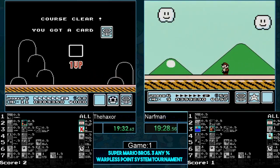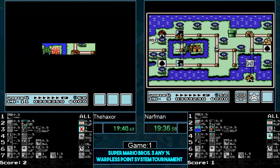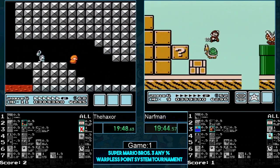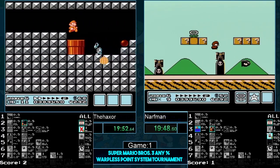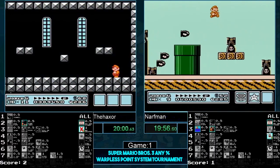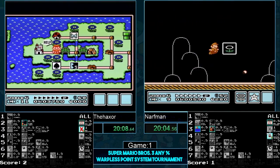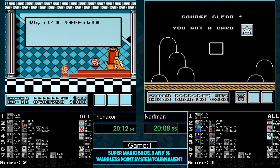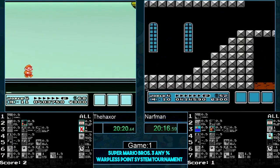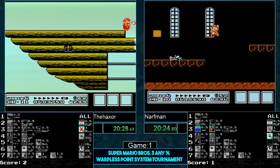That's either the P-wing or the cloud, so he's in luck — hopefully the cloud moves to the right. Haxer makes his way super clean through world four. Does he have to use a music box? He already used his music box — the hammer brothers moved out of the way, that's pretty good. Still a movement of one. Narfman still needs this cloud — where is it? I hope he doesn't think he has the cloud, because this can be a very bad mistake.